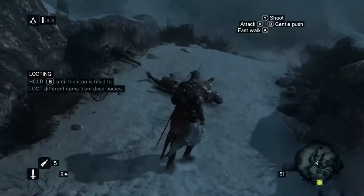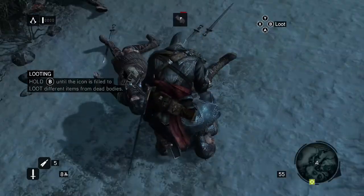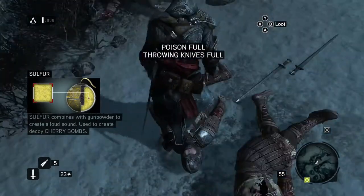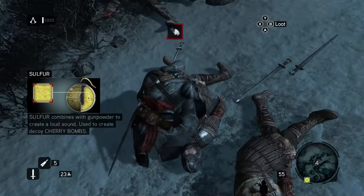We need to loot the bodies. So yeah, hover over some bodies, hold B, wait until the icons fill and then you'll get some money — and some stuff, depending on what they have on them.